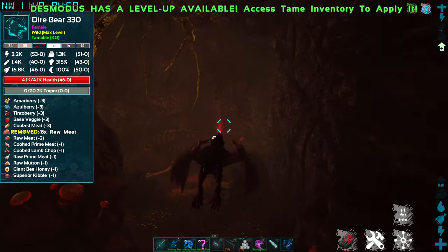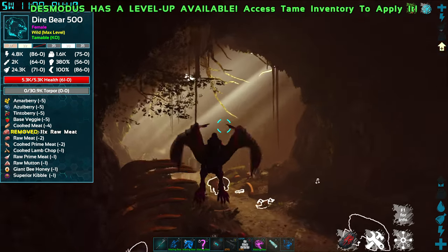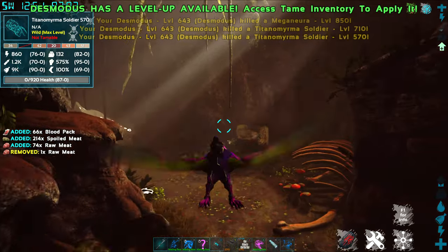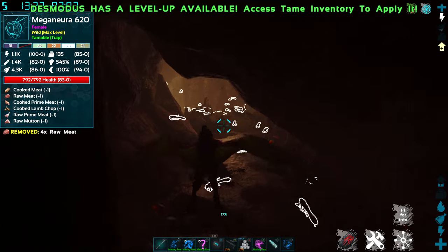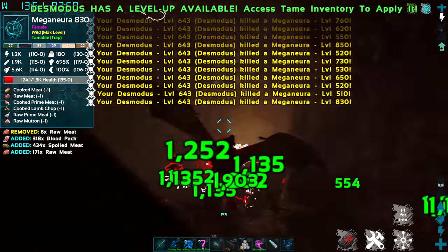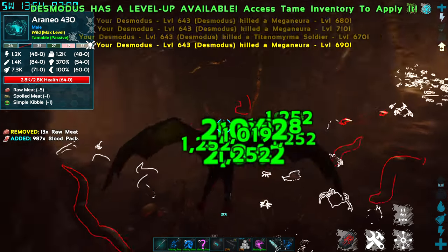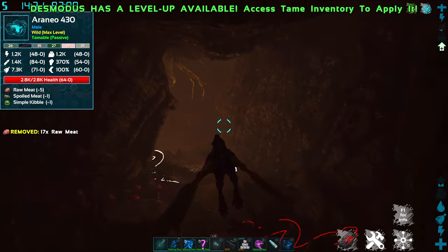There are several runes throughout this cave — there's one right over there — but we're going to keep going and stay to the left. Here's our second little tunnel that we want to go through. There are lots of bugs in here, which makes it a great way to collect chitin. You can see off to the right there are a ton of insects, but we are sticking to the left-hand side to get to the loot crates.